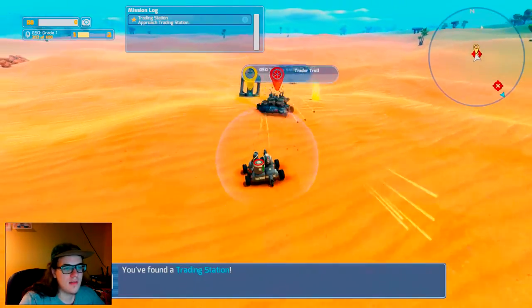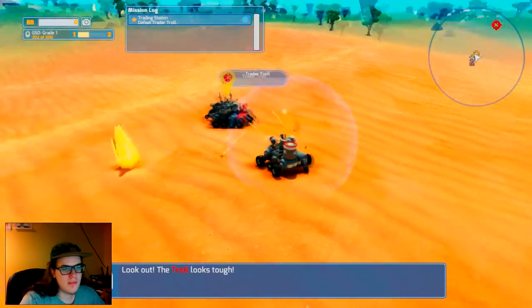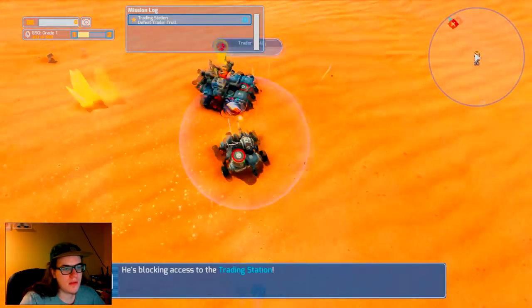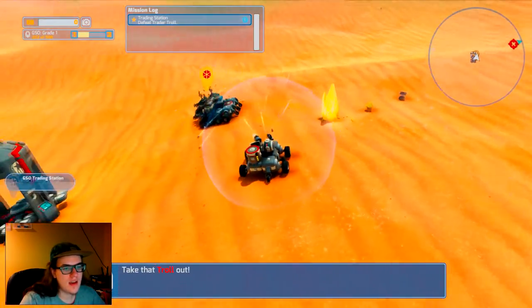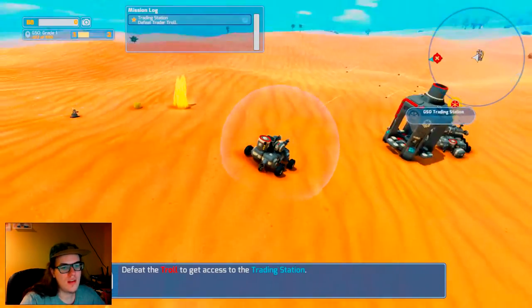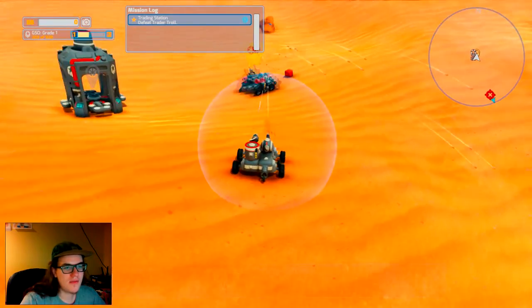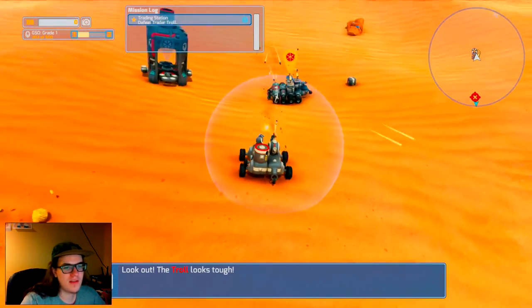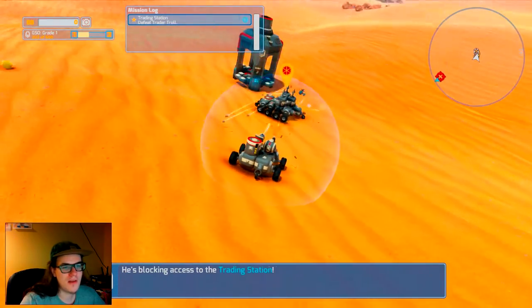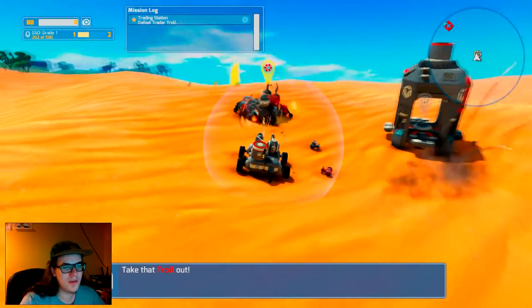The best idea is to get around behind him because he doesn't have much guns on the back. More importantly, we need to knock out his battery, because batteries in this game explode. You ever notice how batteries in real life say do not dispose of in fire? Well, this is why. They will explode.